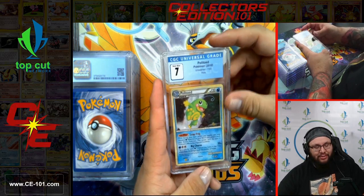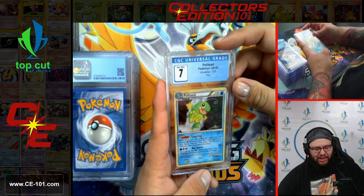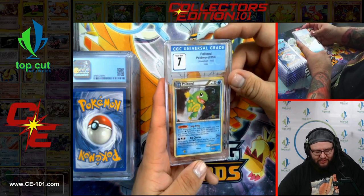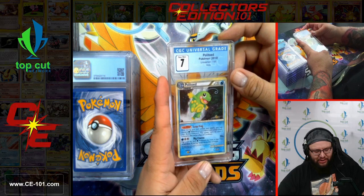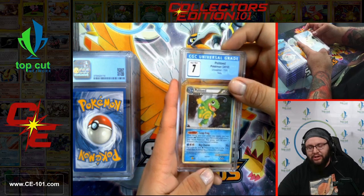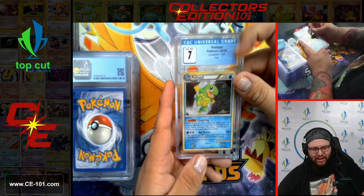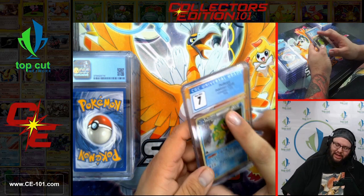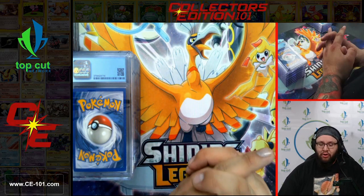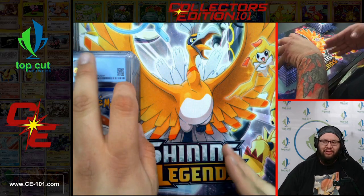Coming up next, another Politoad — this one from Unleashed, coming in at 7.0. Its ability is Leapfrog: once during your turn before you attack, you may choose a Water Pokemon on your bench and switch it with your active. That's actually pretty good, especially since Politoad doesn't have to be the one promoted. That's a very unique ability — I don't think I've seen too many other Pokemon that will actively switch other Pokemon unless it was itself.